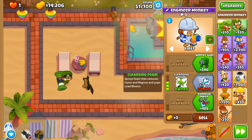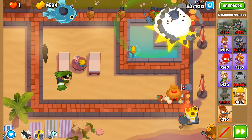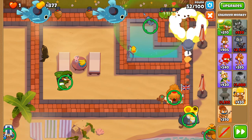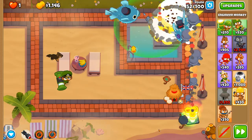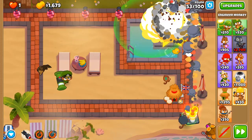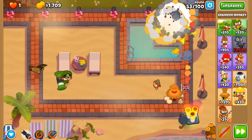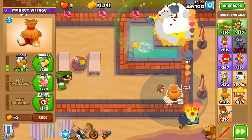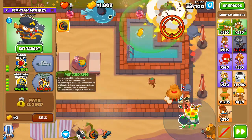With the Overclock in place we will not need to move this at all until round 60 when the first BFB appears on the track. This is the fire rate without Overclock, this is the fire rate with Overclock, and now with this ability — look at the amount of shells firing off. That's not on fast forward by the way — this is fast forward.